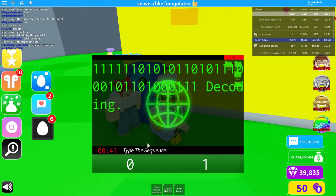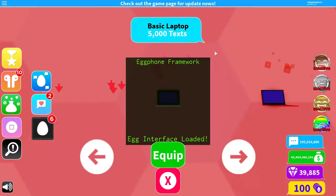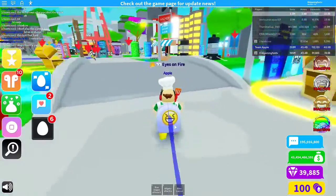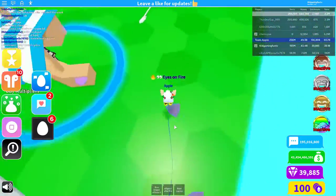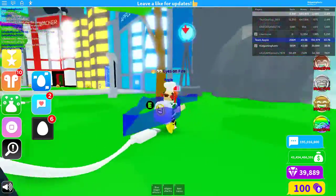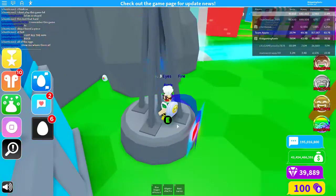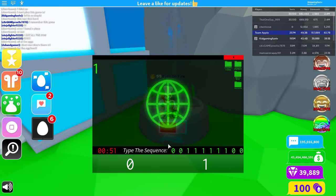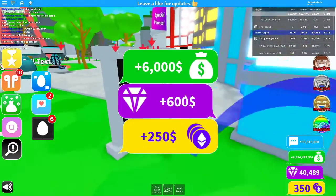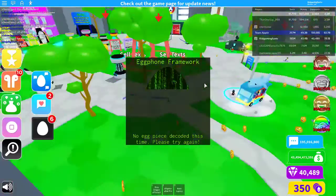Just keep typing zero and one, then scan it and you'll eventually get it. Wait — I think I got it. Where is it? Is this the actual one? That gave me a lot more cash for some reason, but there was no egg decoded that time.